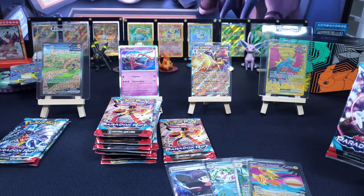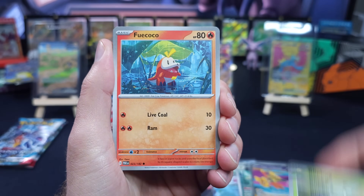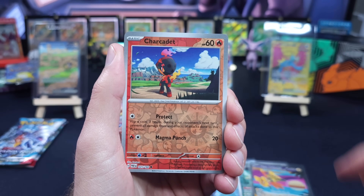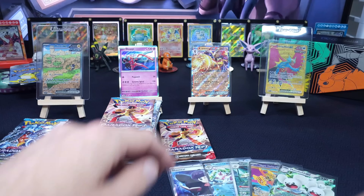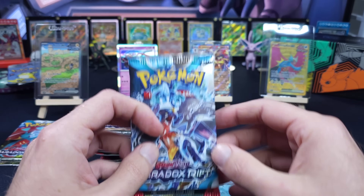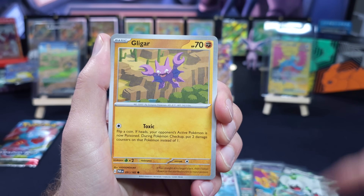I'm just going to go ahead and see if we can pull the rest of what we assume are the hits, then do some binder love and call this a video — continuing to prove I would not use booster boxes to try to complete my master set. We have a video where we opened five three-pack blisters and pulled three SIRs. If you're on the master set quest, I'd probably recommend blisters or maybe just buying a case of blisters, or resorting to singles.